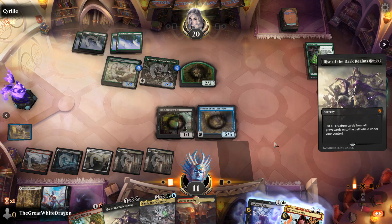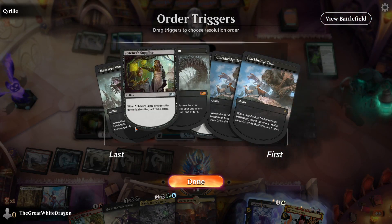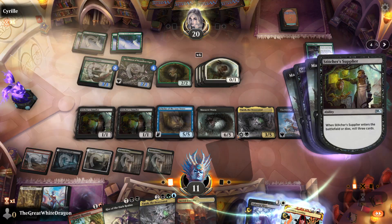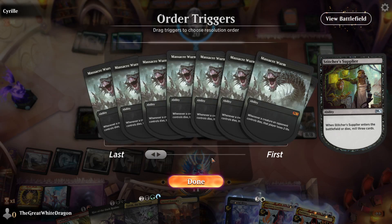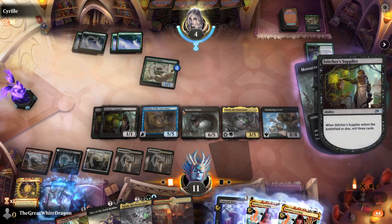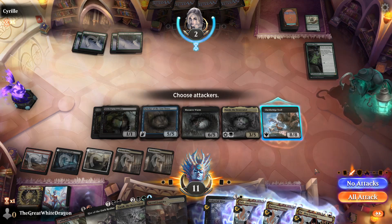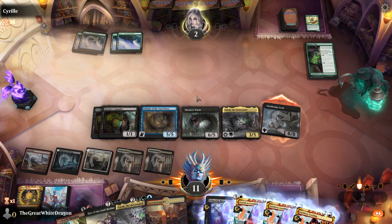I'm just an idiot who plays Magic a lot on instinct. This should work. Let's see — six? Nine? Yeah, nine okay. May — he is dead. Actually he's not dead — but wait, the Clackbridge Troll has haste, so I guess it doesn't really matter now does it.